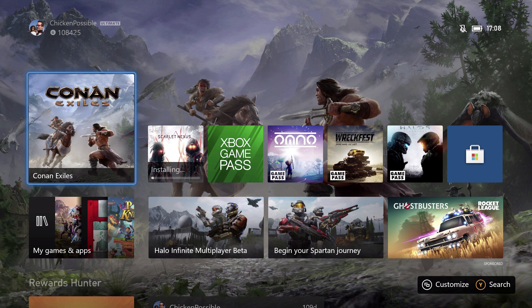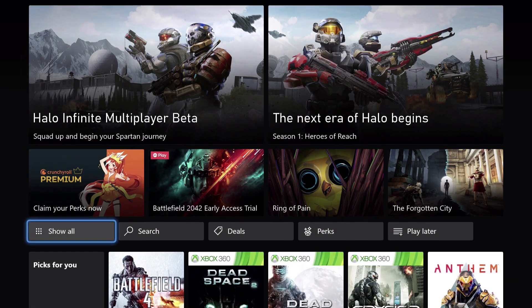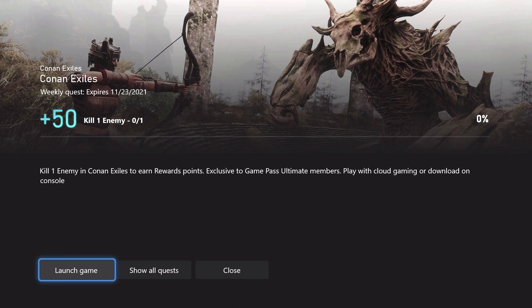Hey, what's up everybody? This is Chicken Possible back with another Xbox Game Pass weekly quest guide. Today within the Xbox Game Pass app, we've got a new quest for Conan Exiles. We're going to be working on this to gain 50 rewards points.